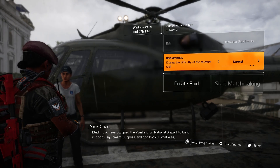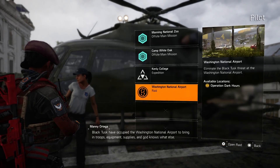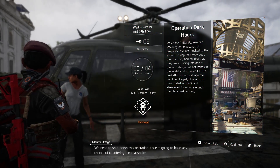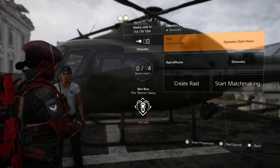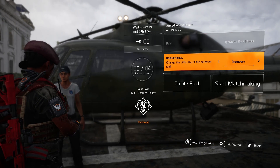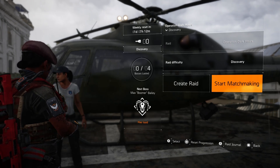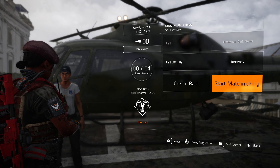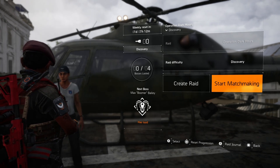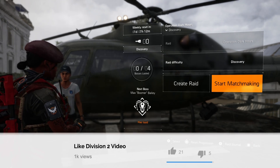You can choose the difficulty, which is Discovery. After you choose the raid, click 'Select Raid,' start from the first one, go to Discovery, and start matchmaking. You will get paired up with teammates from across the world, and you just fly through the mission and get as much loot as you can to make your build stronger.